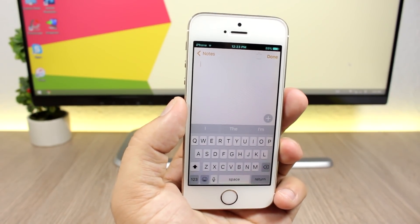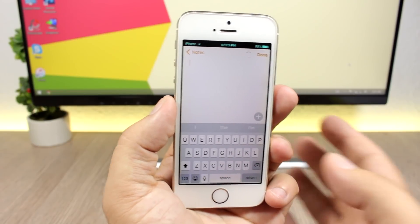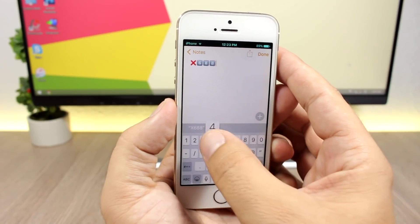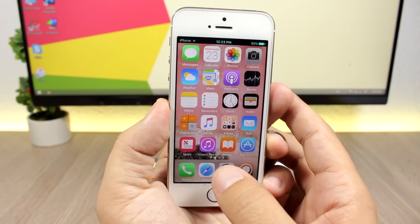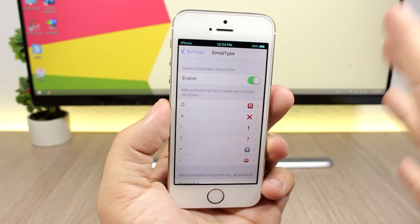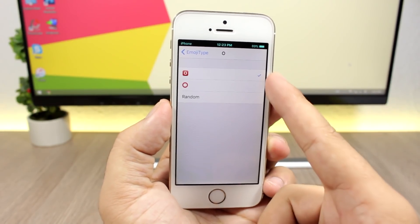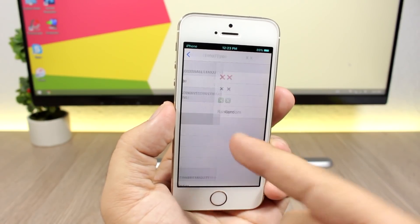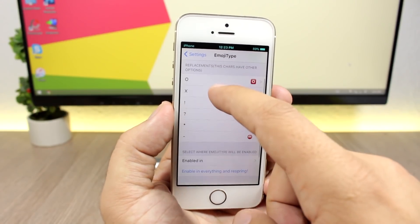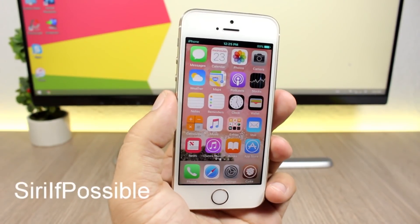Next is Emoji Type. This tweak will replace letters from the keyboard with emojis — for example, it will replace numbers and letters that have similar emojis. If you tap the X you can see it will show the emoji X, or if you type any number it will show the number emoji. In the settings you have an enable button and all the keyboard keys that have different emojis. For example, for the O you can pick two different ones, for X you have three choices, or you can pick random. Lower down you can choose in which apps you want to enable this tweak.